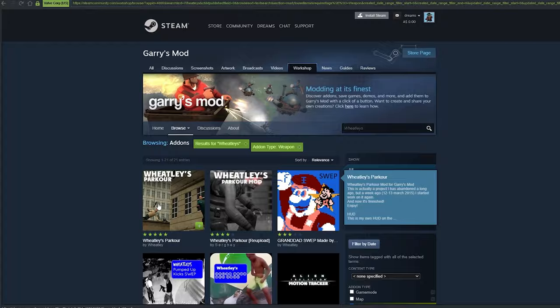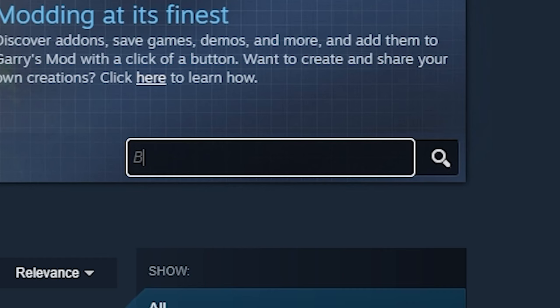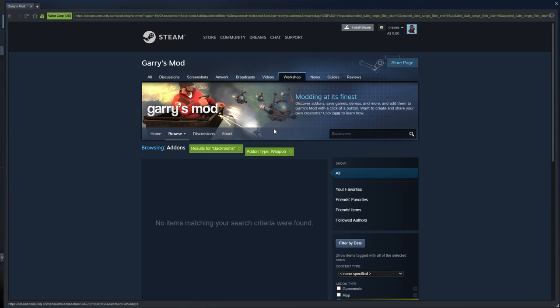Now pick one. If there's none you like, I can't help you. Alright, now get this parkour swep because all the other ones suck. And we're basically done. But if you want a custom map, search whatever map you want and install that bitch too.